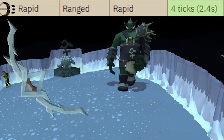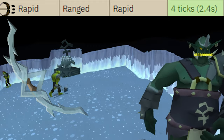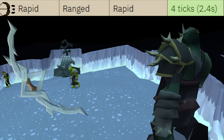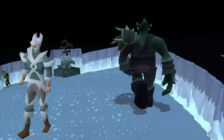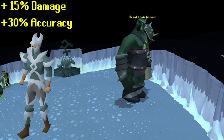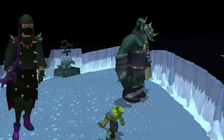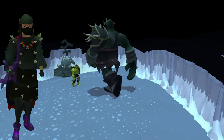If you come here with a crossbow, you can certainly do it a different way, but if you try this method with a crossbow, you're going to have a bad time. I'm also going to list the Crystal Armor set as a requirement because it provides such a large DPS and accuracy boost to the Bofa, and the faster the boss dies, the less damage you take. If you want to come with Karil's and a Bofa, you can technically do it, but I would advise against it.